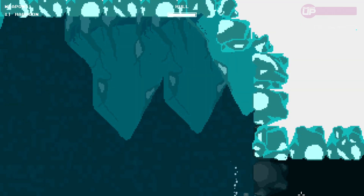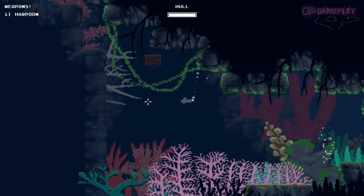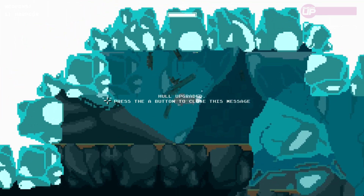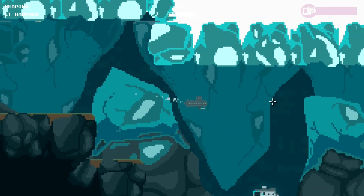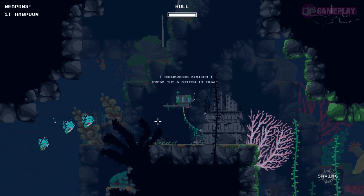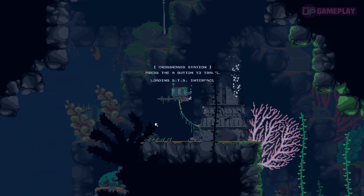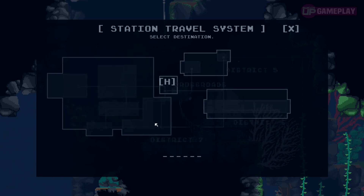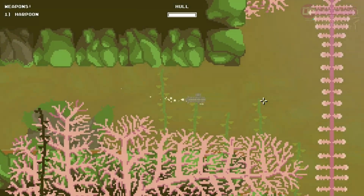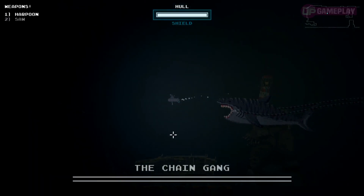These upgrade crates are strewn across the map, with some in plain sight but potentially inaccessible until you find the correct weapon, whereas others are tucked away in the far corners of the game world waiting to be discovered. It's always satisfying when you find one of these upgrades, and it certainly acts as an incentive to explore every inch of the ocean. You will also come across save stations on your journey, and activating these will allow you to fast travel to any other save stations you have discovered thus far, making it easier to backtrack. The emphasis is more on avoiding environmental hazards whilst exploring, and to compensate for this, the game throws frequent boss battles at you instead.